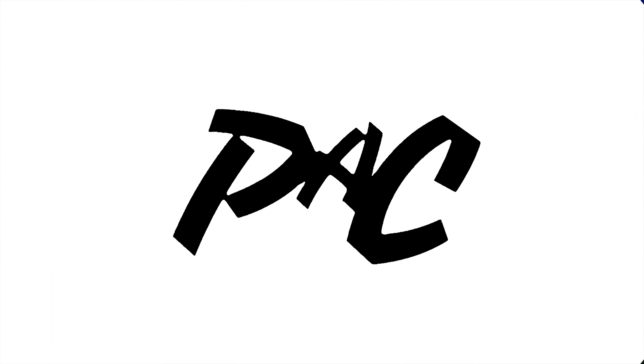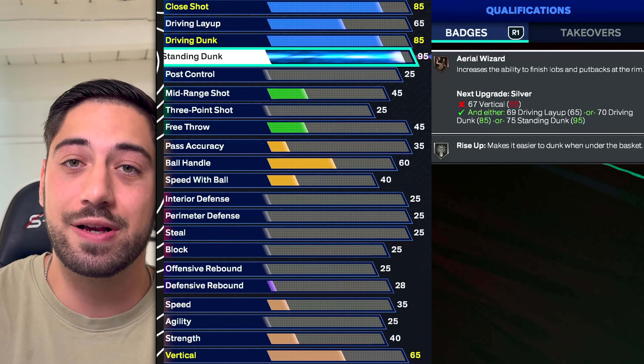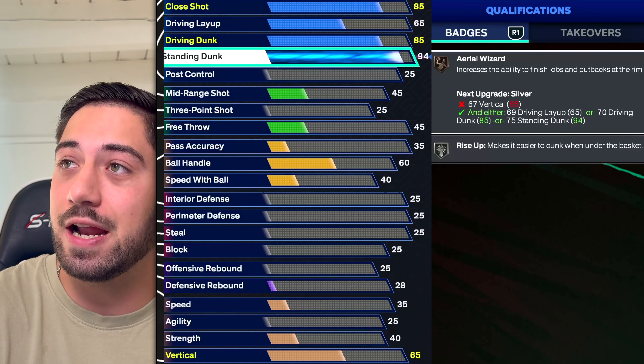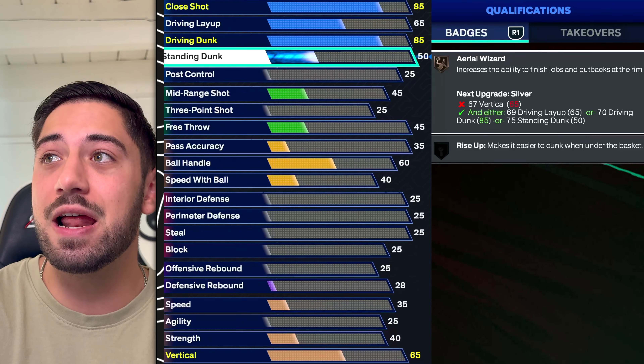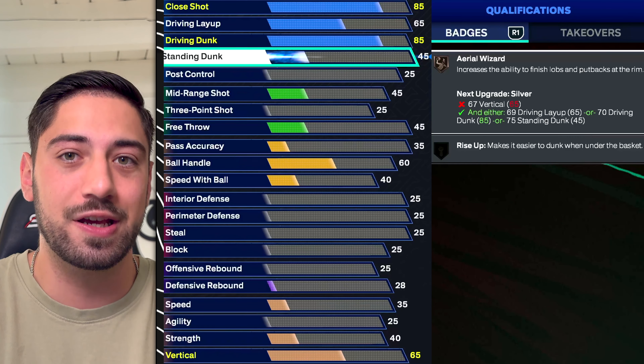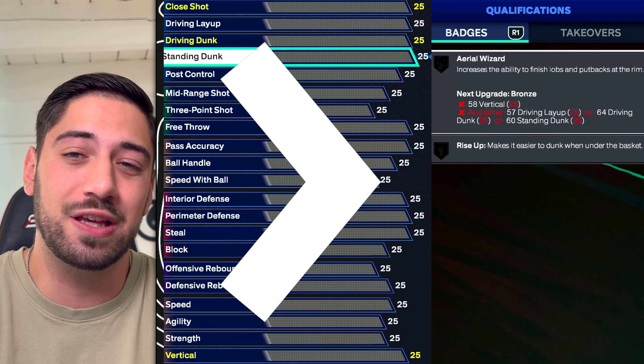Standing dunk — if you are a competitive player in any way, you need standing dunk. Either get the poster animations at 90, or you can get Rise Up High at 45. Even at a low rating, it's really good for guards that can get standing dunks. It's a good attribute no matter what. The only thing is it's kind of cheap, so I don't have it ranked super high because it's easy to get.